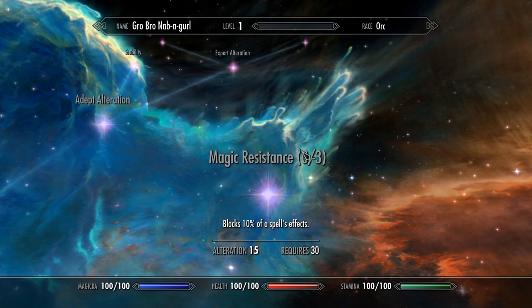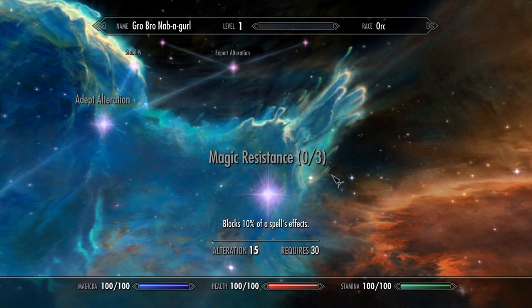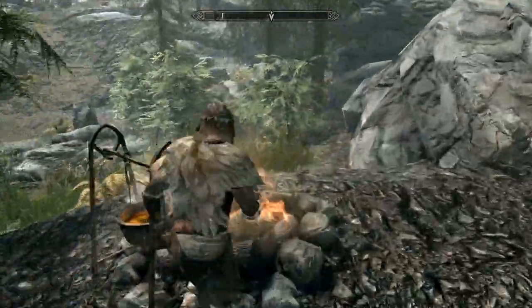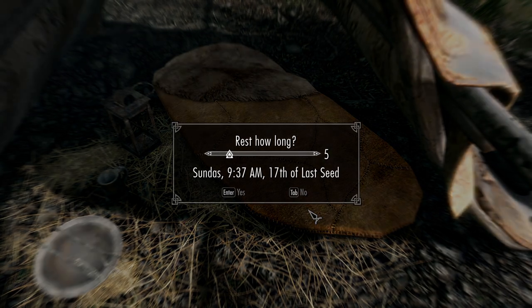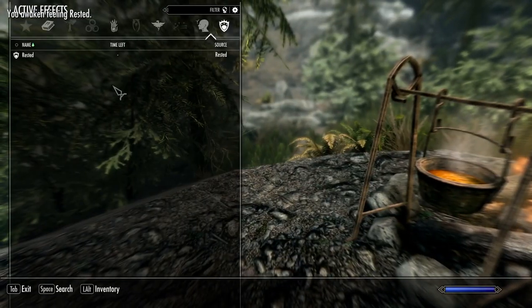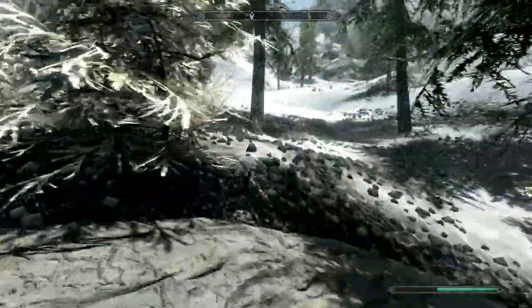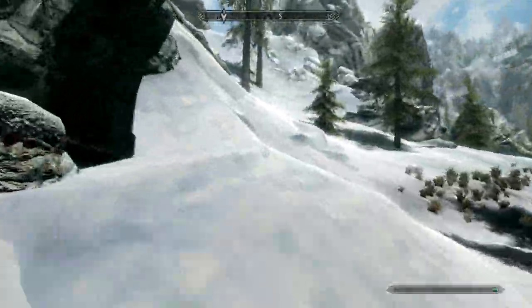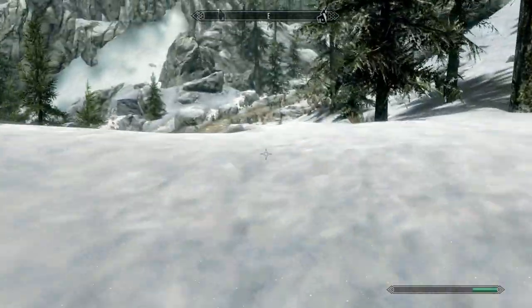We need to get to 100 Alteration to get the Atronach perk — absorb 30% of the magicka of any spell that hits you. For magic resistance in the Alteration tree, we'll probably only need around 70 to 90, with the perk tiers at 30, 60, and then 90. I'm going to get the 5% well-rested bonus from the alternate start — it lasts about eight hours. We'll get to Helgen and get the journal out of the way; I want to get into Whiterun and get dragons unlocked soon enough.